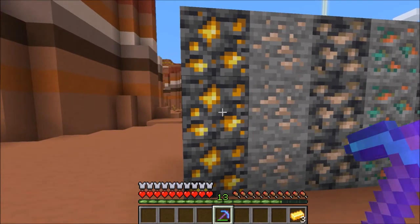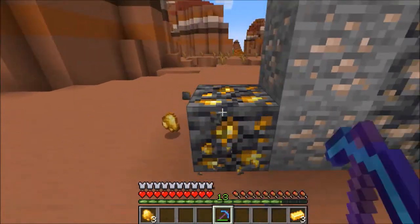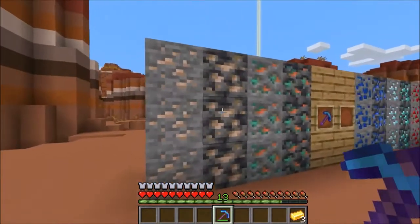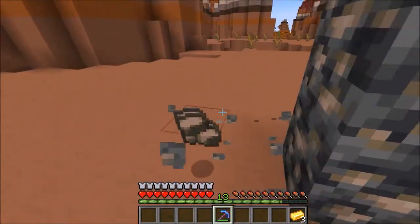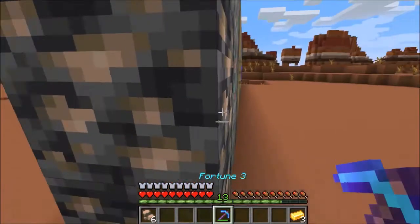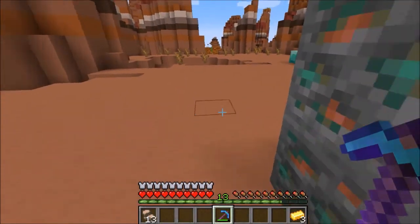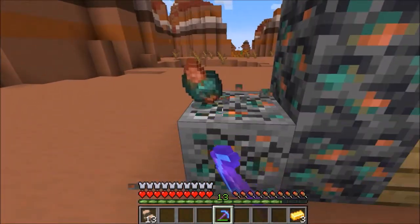Fortune one, two, or three all apply. The same thing happens with deepslate variants. Then we can come over here to iron and we get raw iron.